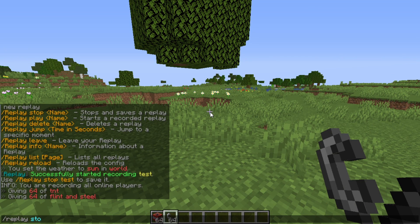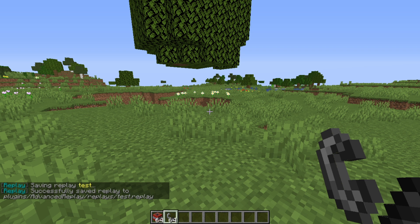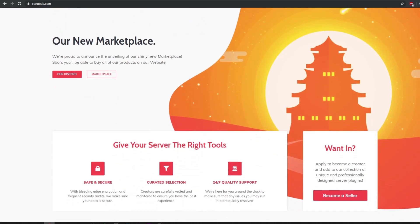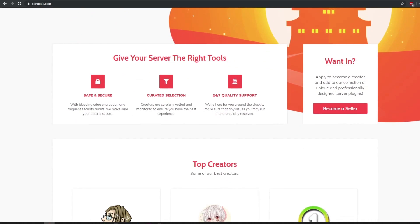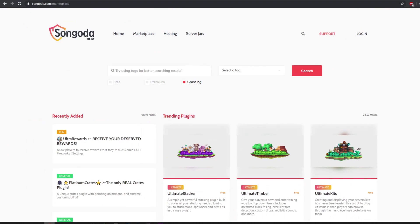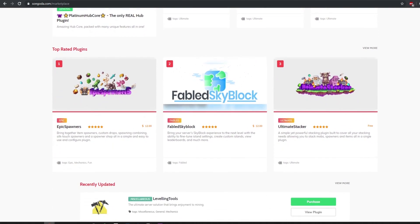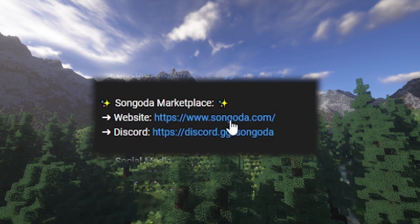Now we can do replay stop, and we'll do stop test. As you see, it does save that replay to our local file storage in the plugins folder. If you guys enjoy these type of plugins, be sure to check out the Sungata Marketplace, that is today's video sponsor. They have loads of custom and amazing plugins both free and premium, so make sure you guys go check them out down in the description.